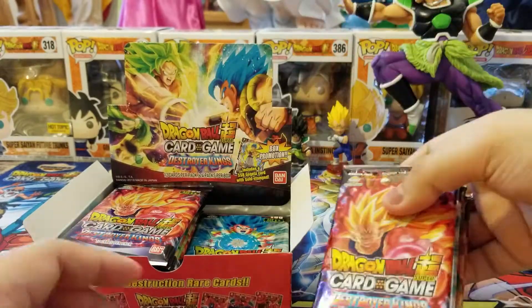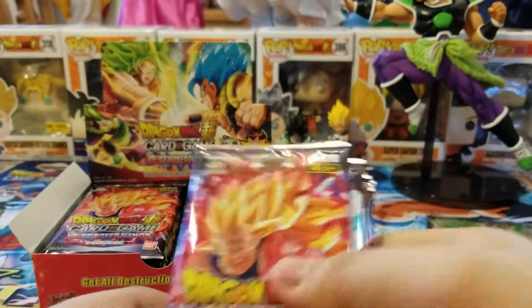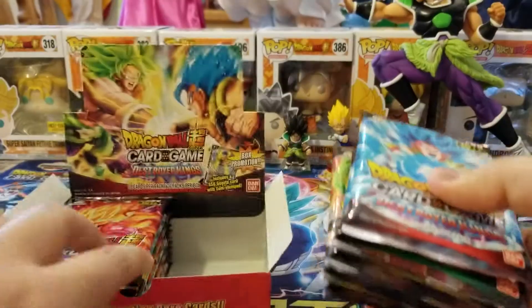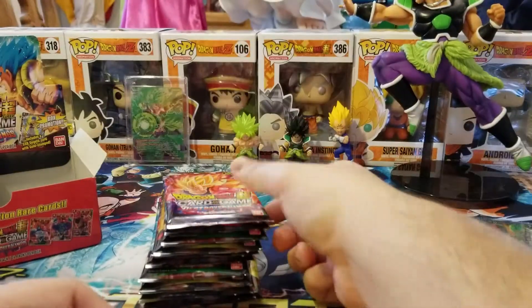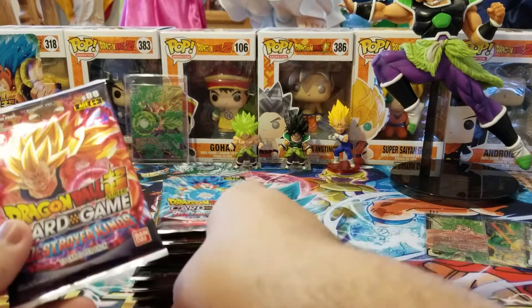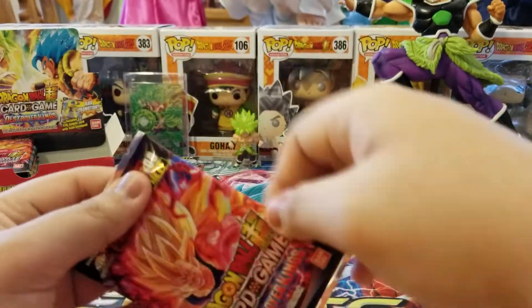I don't know if this is a sign, but both the top packs were Majin Vegeta, and we have Majin Vegeta in the back. Does it mean we're gonna get some crazy Majin Vegeta box? For Destruction Rares, I believe I've seen other people open them — you don't actually get one of each like the Feature Rares from the last set. You only get three randomly. Hopefully this means we'll get Majin Vegeta.